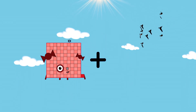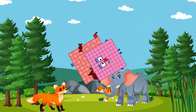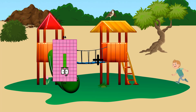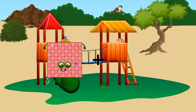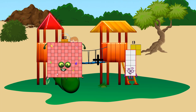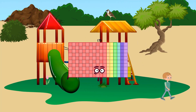101 plus 81 equals 182. 102 plus 71 equals 173.